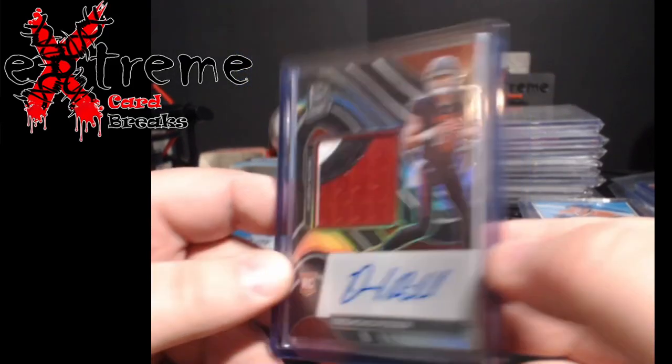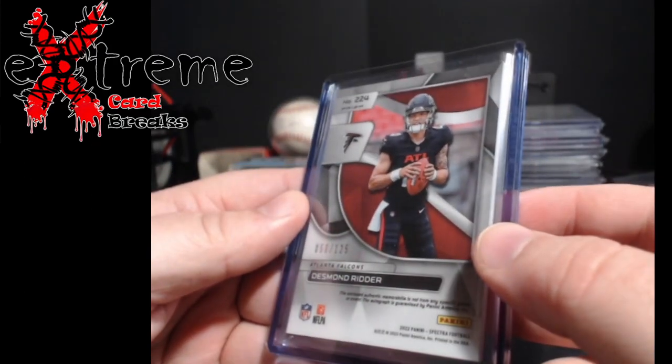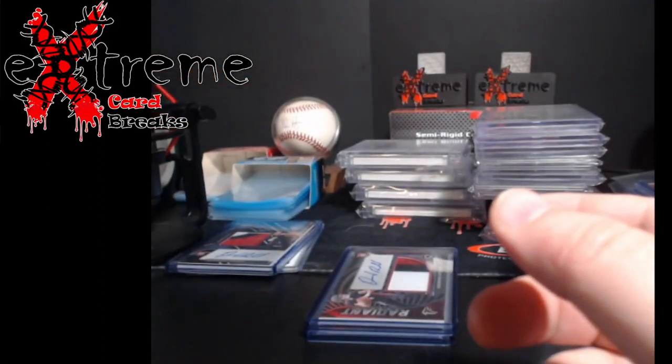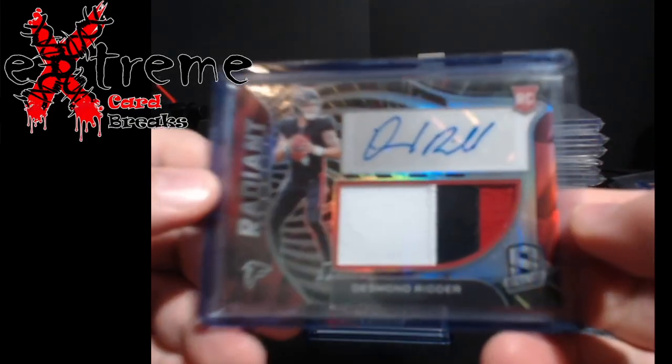First up, Desmond Ritter - this is the True RPA, three-color patch, numbered to 125. This will go off to PSA land, hopefully get that magical nine. On thicker stock cards you gotta hope for nines. The second Ritter is the Radiant, out of 60.